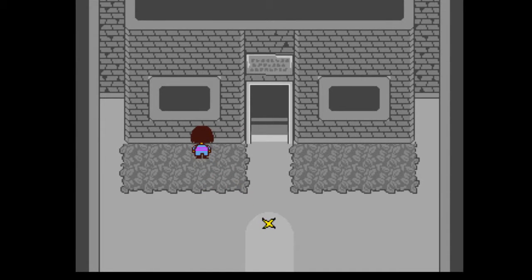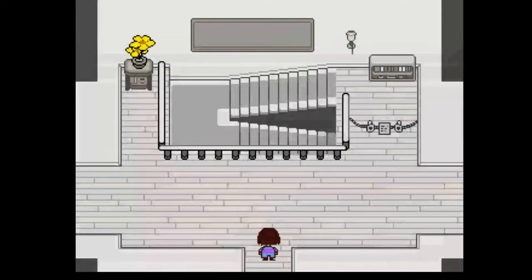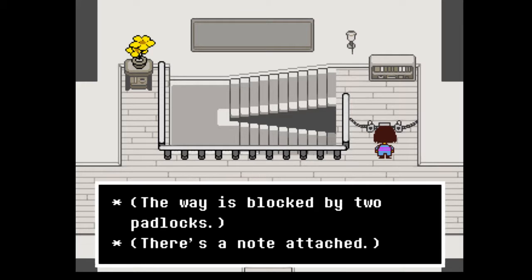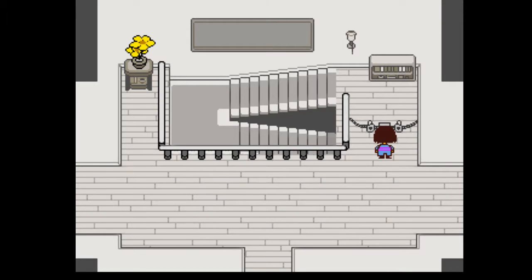This looks familiar - looks like Toriel's house. New Home. I love this track here. It looks exactly like it so far. The way is blocked by two padlocks and there's a note attached. 'Howdy, I'm in the garden. If you have anything you need to get off your chest, please don't hesitate to come. Keys are in the kitchen and the hallway.' Must be Asgore's note.